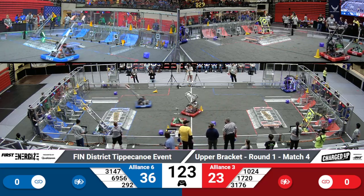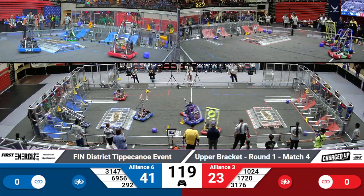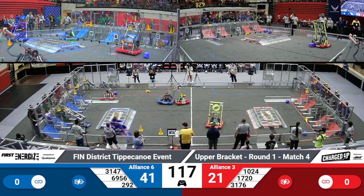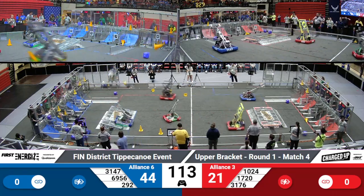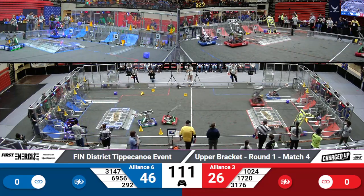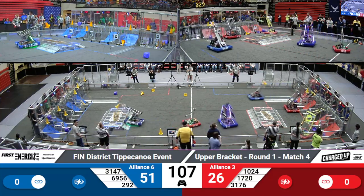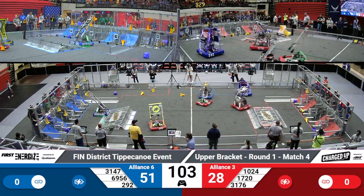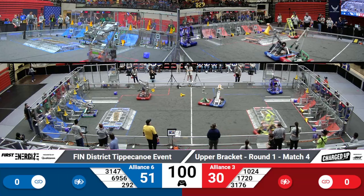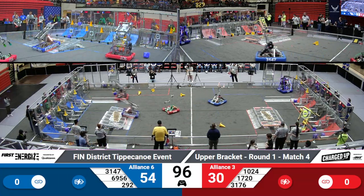They successfully complete that. 1720, small but nimble, is quickly moving around the field to cause defense and havoc for their Blue Alliance counterparts. 3176, that's Purple Precision, quickly maneuvers across the field from their loading area to place a cone on the top part of their grid for 5 points for their alliance, unfortunately knocking it off in the process. 6956, always lovely in their green LEDs, scores a cone in the center of their grid for 3 points.